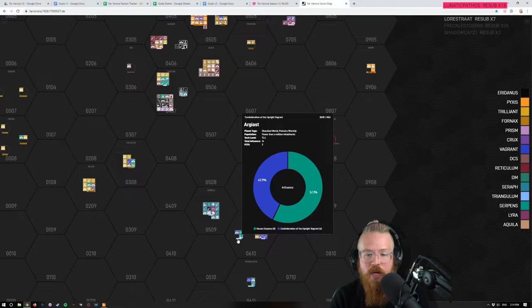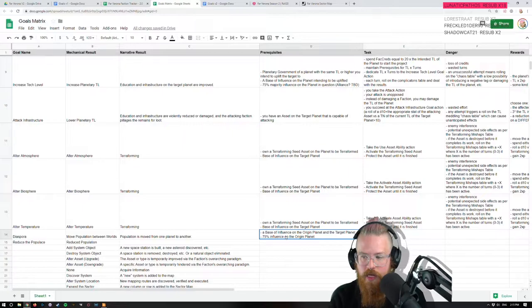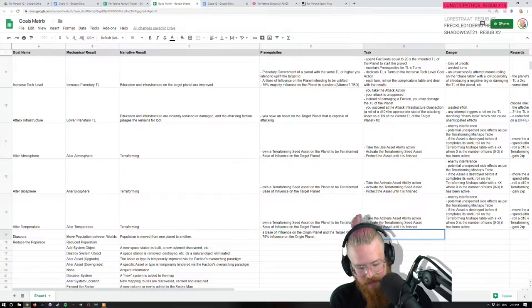Down south there's a TL zero with billions, but the point is all we need to check is that you can have influence — that's all we need to worry about. You have influence on the origin planet, you take those people, you tell them to get on a spaceship and get out. So the task is: purchase a colony ship asset.